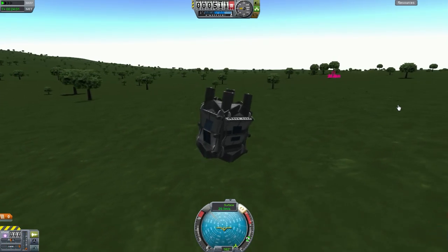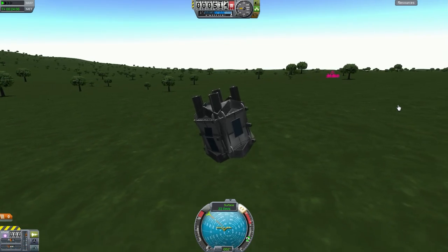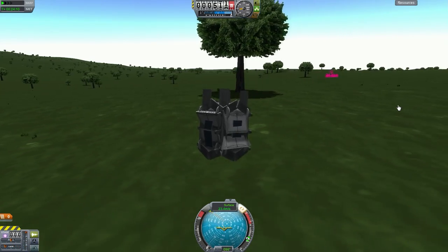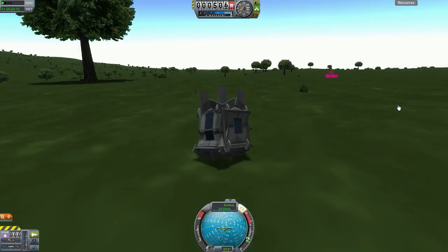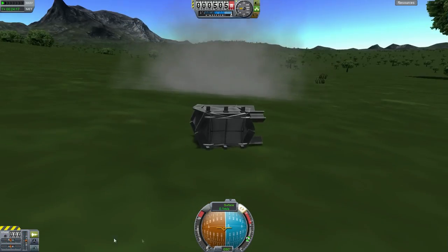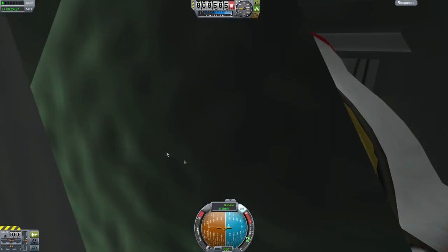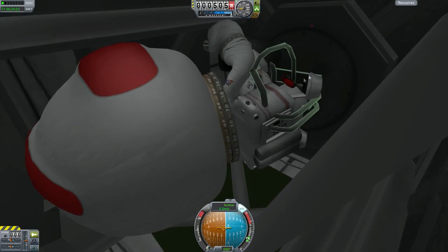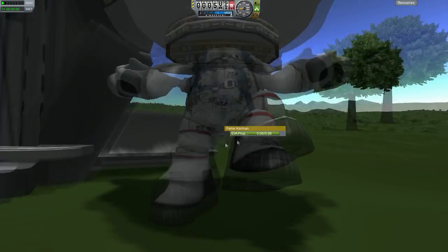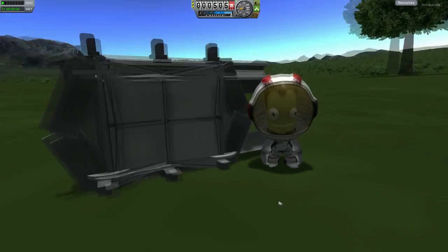From the Halo ODST wiki: braking rockets on the drop pod do fail on rare occasions, leaving the pod's occupant to die on impact - so it's realistic if it fails in this game too. A couple of wings broke off, but the Kerbal survived - right-click and he's out. Links in the description to download this. It took me a while and I really enjoyed the design - I really do hope you enjoyed, and see you next time!